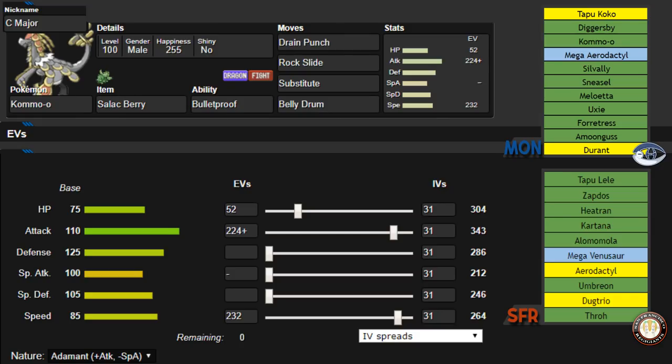Bulletproof doesn't really protect me against a lot on his team, except for Mega Venusaur. Mega Venusaur can't really run its standard Sludge Bomb Giga Drain set against this, because Sludge Bomb doesn't hit it and Giga Drain is resisted. He would have to run a different Mega Venusaur set, maybe something like HP Ice. I did consider running Soundproof because of Umbreon — if he decides to bring Roar, he'd be able to phase me out as I go for a sub, and I wouldn't be able to sub plus Belly Drum further. But I don't expect Umbreon to have Roar.